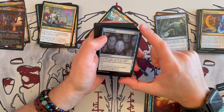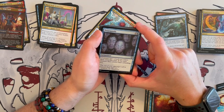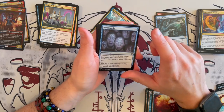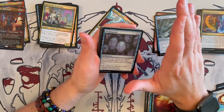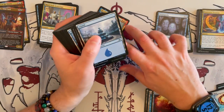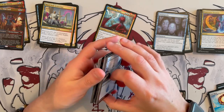Then we have Propaganda enchantment. Creatures can't attack you unless their controller pays 2 generic for each creature they control that's attacking you. This is a good protection spell — it allows you to say 'if you want to attack me, you're going to have to pay a lot.' I like this enchantment overall as protection. And that's 14 islands and 13 mountains.